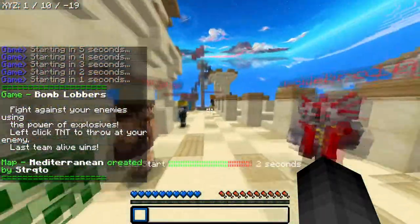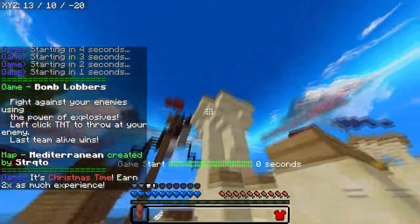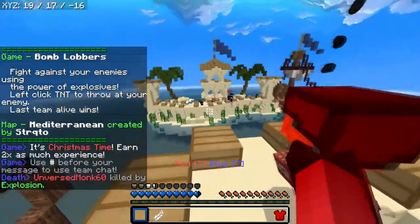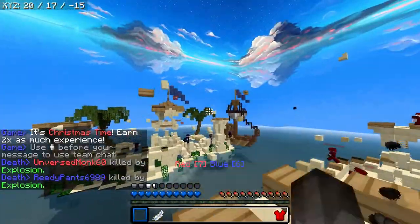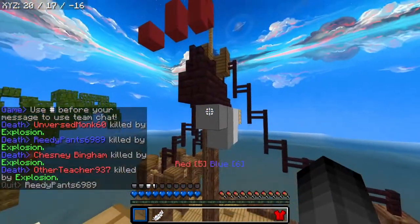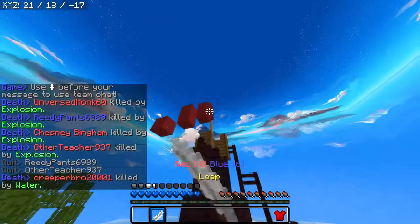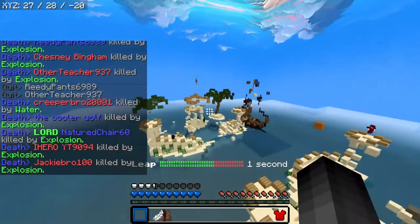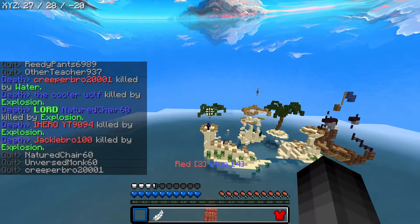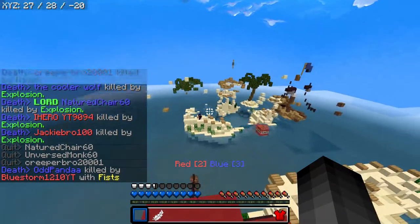All right, I'm back on the Mediterranean map. Let's hop onto this tower. Hopefully that gets a kill or two — a lot of guys are there, I'm gonna aim right in the middle. I'm also gonna leap up here just to get a little more height advantage. I want to shoot through that tower — and he is about to die. There we go, got him!